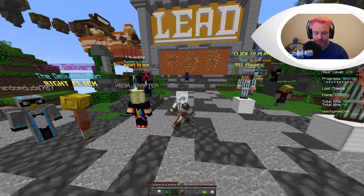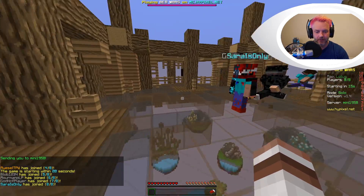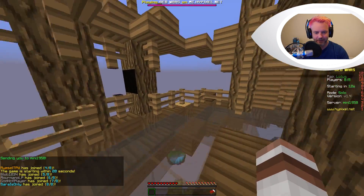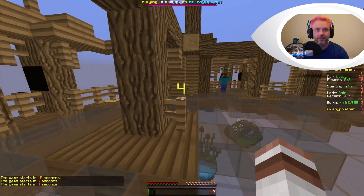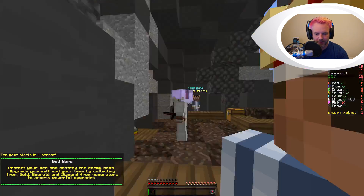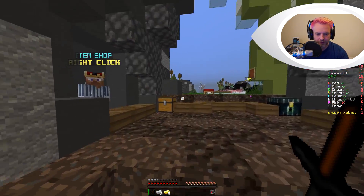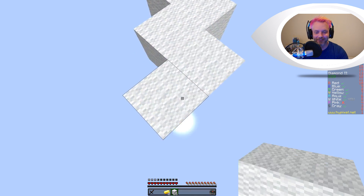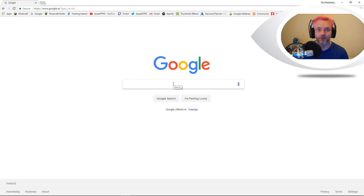I want to give you a quick look at this one that I'm using, so I'm just going to hop into a single player here really quickly. I chose this one which is the Shamrock PvP, because obviously I'm Irish. You can see the blocks have all changed here. I've got my sword here which is different as well, and yeah it looks pretty cool. Excuse my bridging skills — I'm only new to Bed Wars — but let's get straight into this tutorial right now.